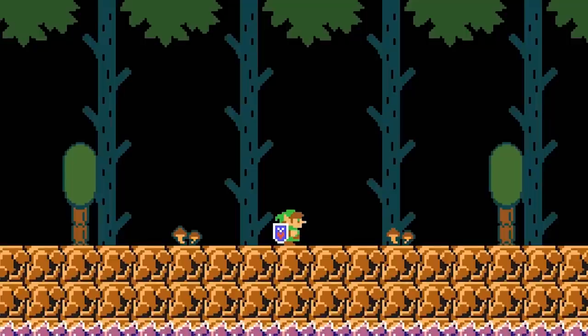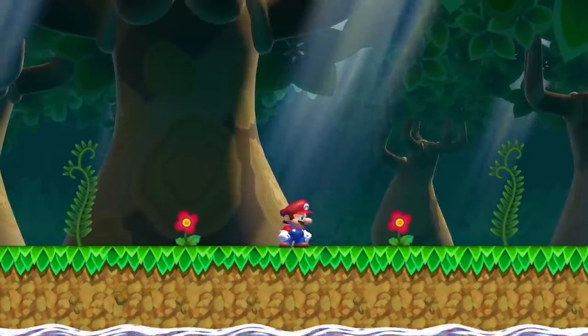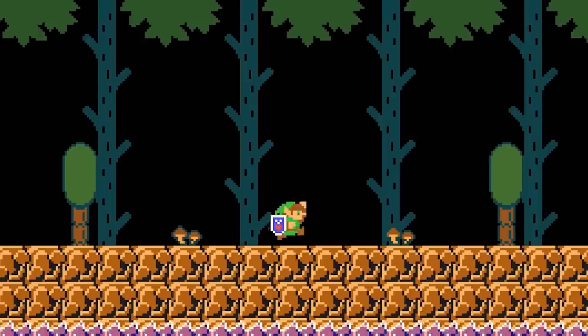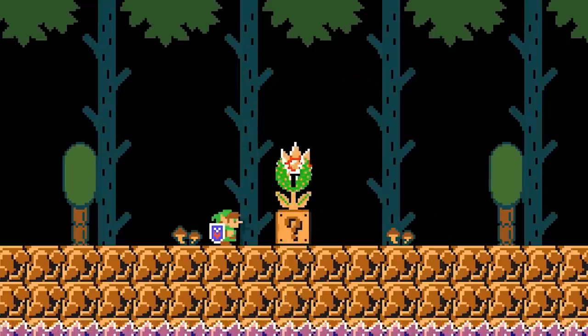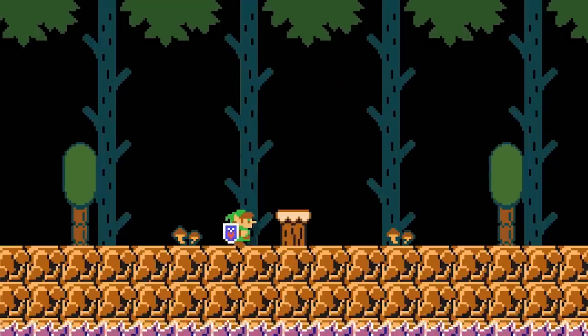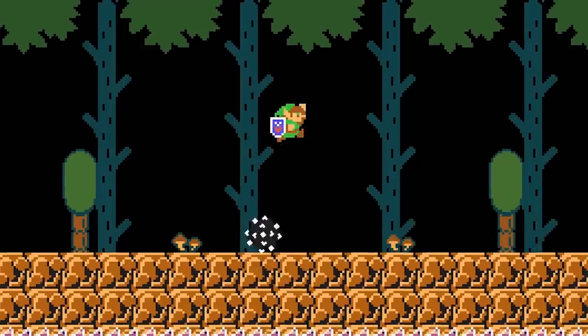Link can perform a down-thrust by pressing down while in the air. Similar to ground-pounds in New Super Mario Bros U or 3D World, Link hovers in the air for a short moment before traveling downwards at high speed. This move can also be cancelled and resumed in quick succession to perform air stalls. The down-thrust interacts with objects the same way a dash attack would, activating the same blocks and defeating the same enemies, with exceptions: it suppresses chain chomp posts, doesn't defeat Dry Bones, and causes Link to bounce up after hitting a spike ball.